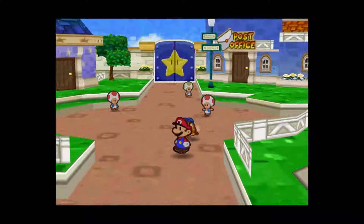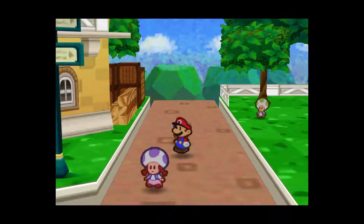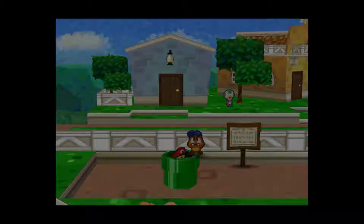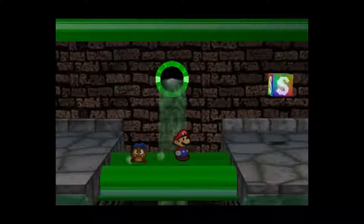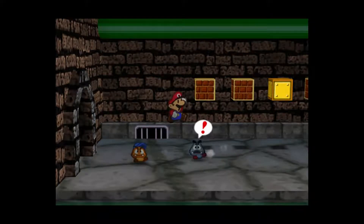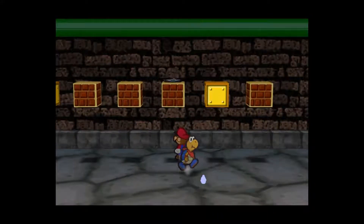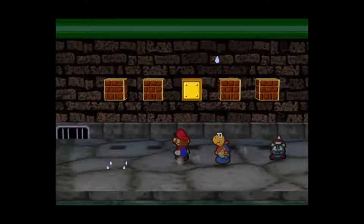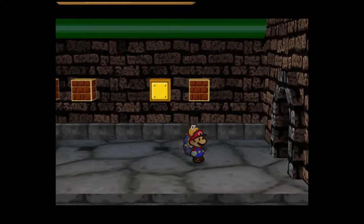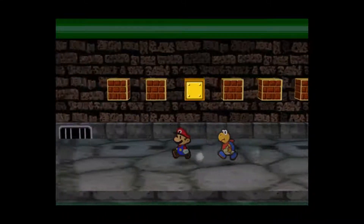Hello everybody and welcome back to Paper Mario, this is part 19. We're continuing on and we're going to be getting into the Shy Guy's Toy Box, that's the next area with the star spirit. Before I move on to that, I went down here earlier and I was going to do some stuff, but my HP was a little low. Right now I had 96 star points, so I figured let me level up here.